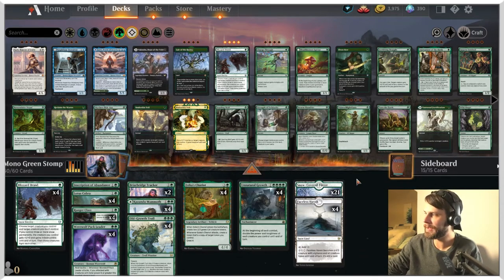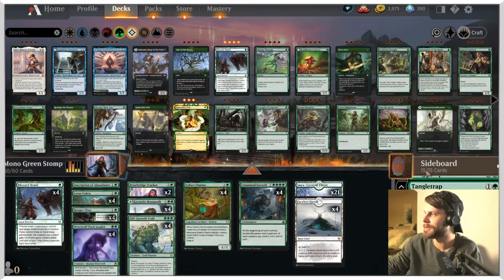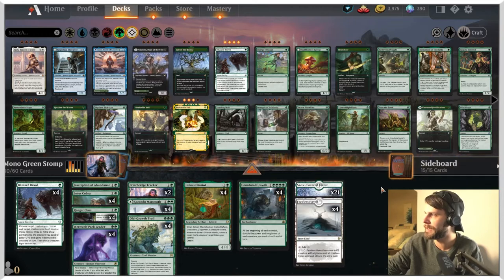As far as the lands go, we've got 21 snow-covered forest and four Faceless Haven. Pretty straightforward. Again, I'm really stoked about this card. If you play in match play, you do have access to the sideboard here, so please do check that out. But let's go ahead and jump right in — let's see what we can do.